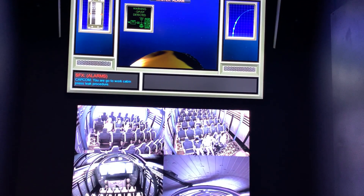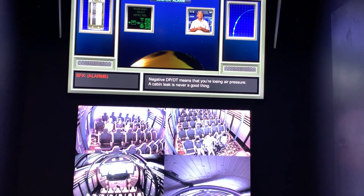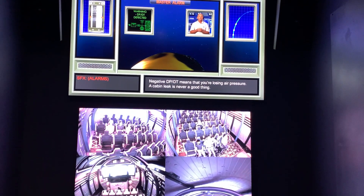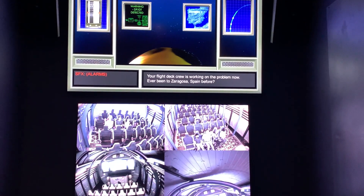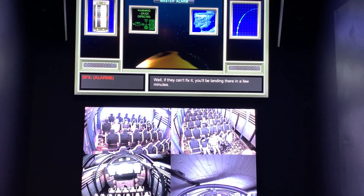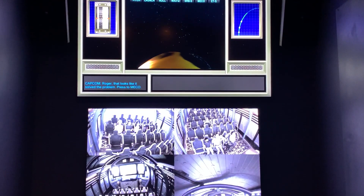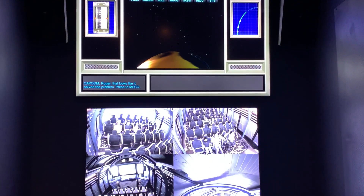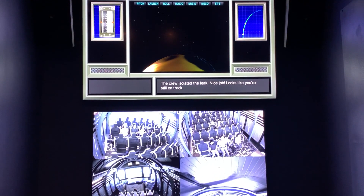Your go-to work cabin press leak procedure. Negative DPDT means that you're losing air pressure. A cabin leak is never a good thing. Your flight deck crew is working on the problem now. Ever been to Zaragoza, Spain? Well, if they can't fix it, you'll be landing there in a few minutes. We've closed the cabin relief isolation valves. Looks like that solved the problem. Press to MECO. The crew isolated the leak. Nice job. Looks like you're still on track.